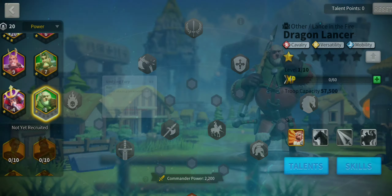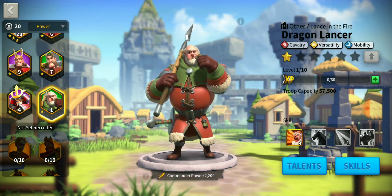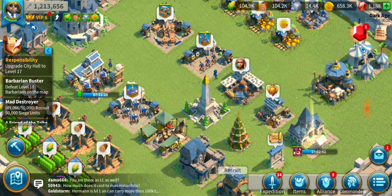Normal attack grants an additional 3 rage — anything where a normal attack gives you more rage, you can't go wrong with that, especially for barbarian farming and plundering. I'm not going to use my Tomes of Knowledge on Dragon Lancer since he's not a main character.